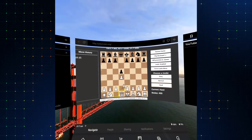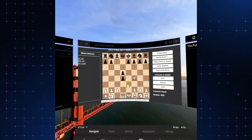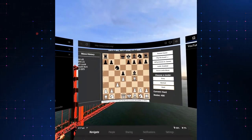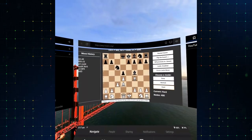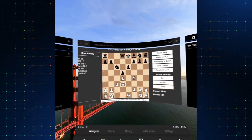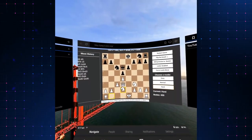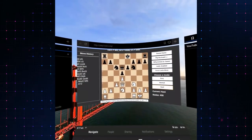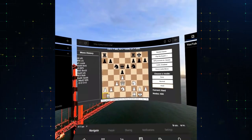Bishop f4, e3 supporting the pawn, and let's capture it. c3, preventing the knight from jumping to b4. Bishop d3 equalizing the position. Let's bring the knight out, capture the bishop, and bring the knight to d2. Develop and then put the king to safety.